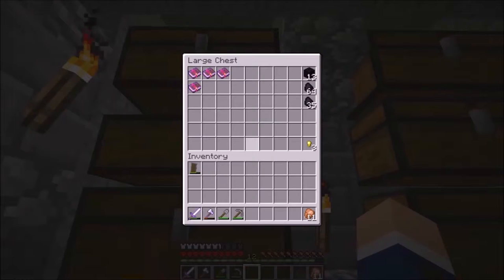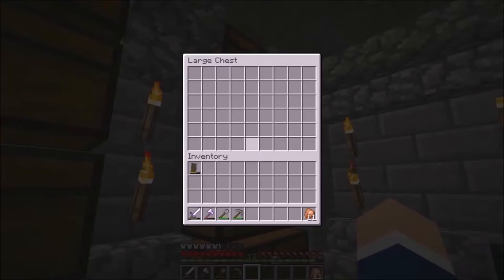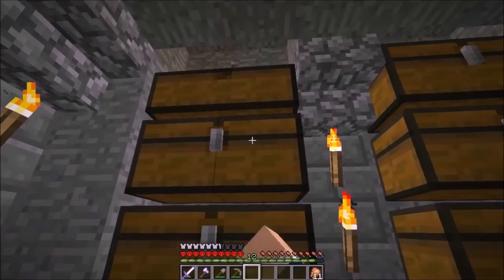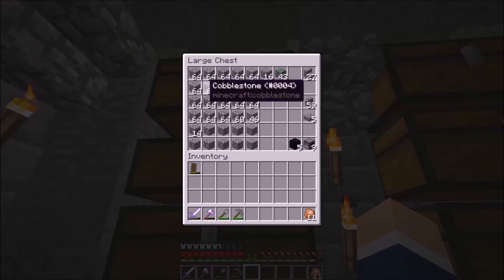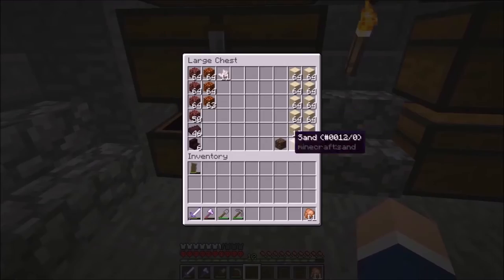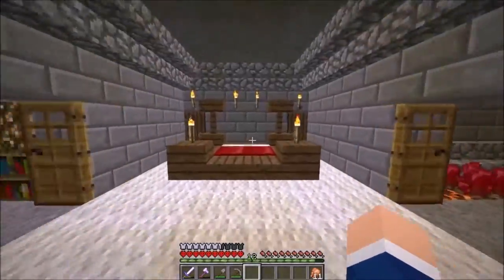Here we have all this stuff. Currently we don't have every chest filled, but this one has wood. Here's all my cobblestone items — anything I made from cobblestone — except for the obsidian. Here's diorite, granite, and andesite, and some gravel and flint, a bunch of sand, soul sand, and then the rest is nether stuff. That's basically what I've done there.